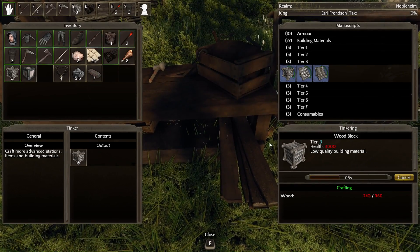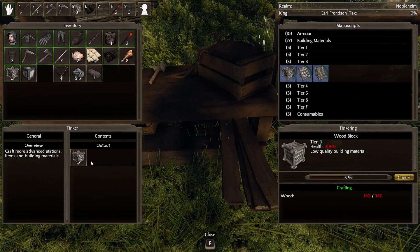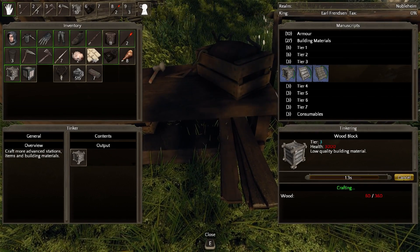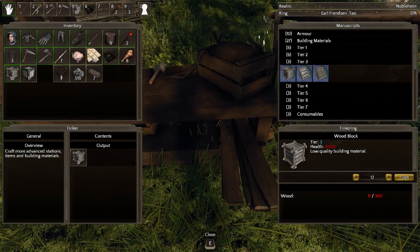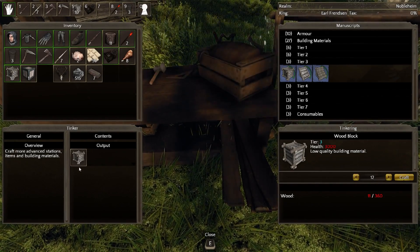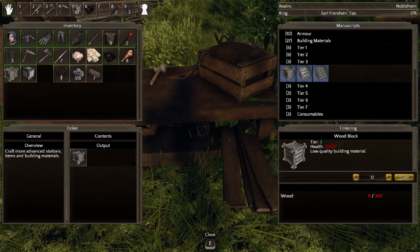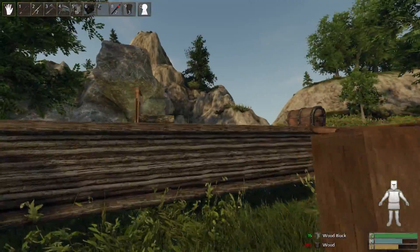I wish the building menu wouldn't go weird whenever you exit and then come back to it — with the tiers, all the thumbnails get shunted across to the side. The other thing I wish they had is a max button — just make as many of these as I can. You can click on the number and then drag to the right. Fantastic — I wasn't aware of that.